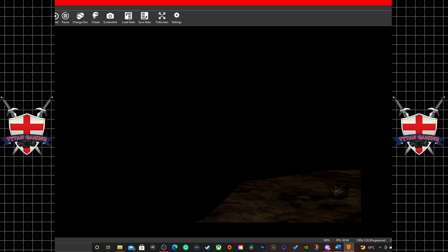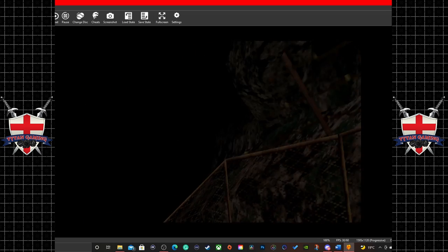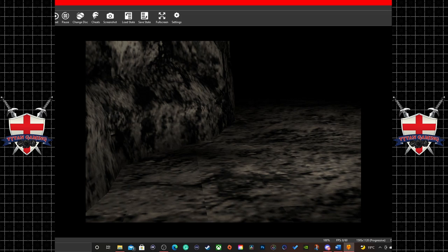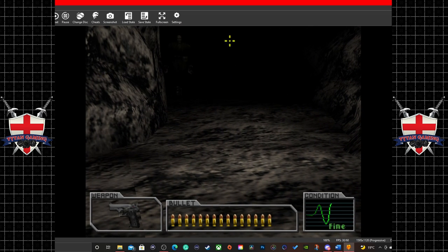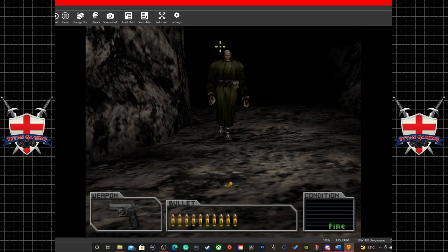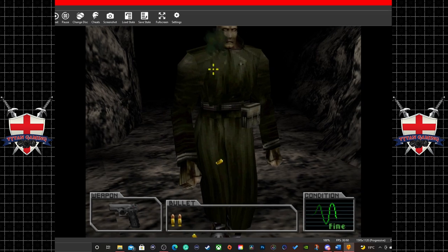When you think about it, this isn't really the path that I would choose, because these Mr. X's — ooh, there's a landslide there as well, or rock slide I should say — without actually any sound effects there. Interesting. Not really sure if that happens on the actual PlayStation as well, if that's just an emulation thing.